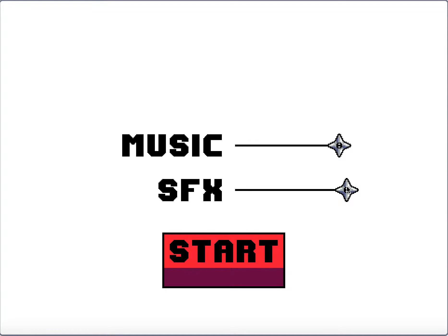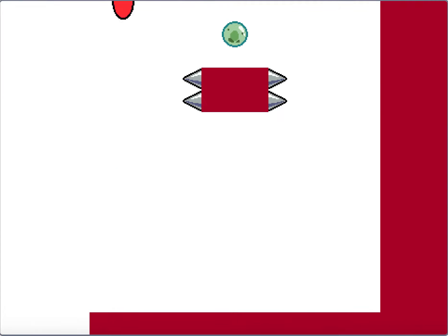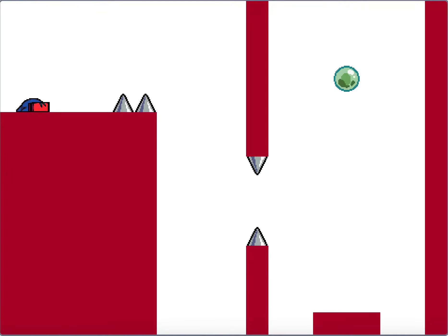Hey guys, welcome to another one of my gaming videos. Today we're going to be playing a game on Scratch known as Ninja Roy 6. Right off the bat I can see that this is some sort of parkour — oh, you can wall jump! Some sort of parkour-based game. Let's see, already loving this game.